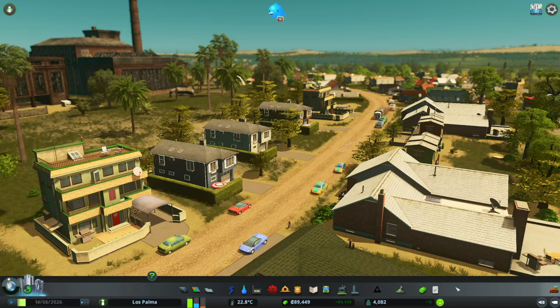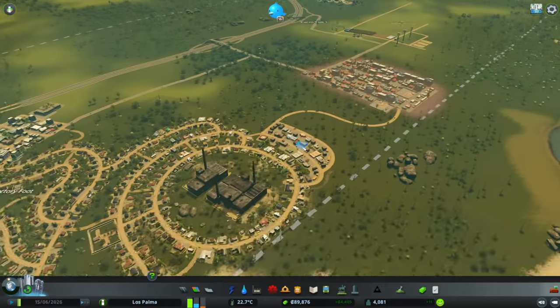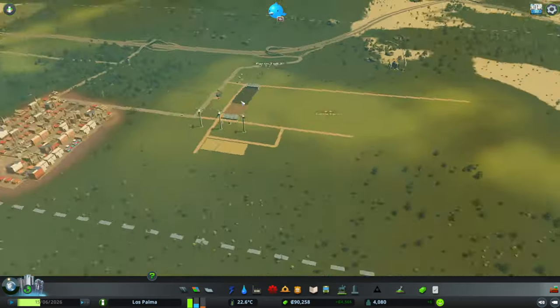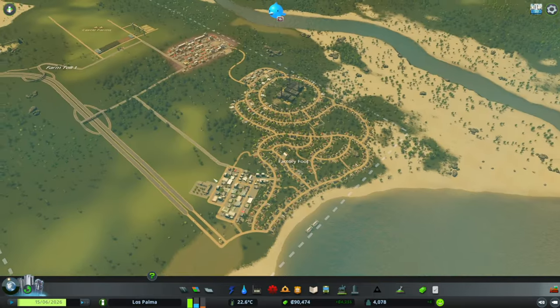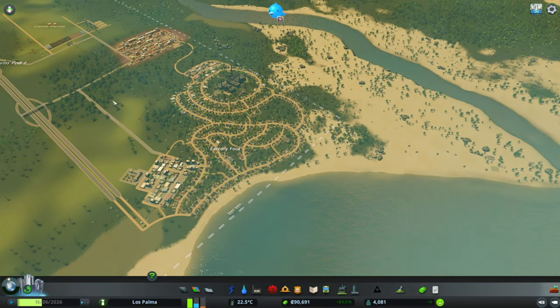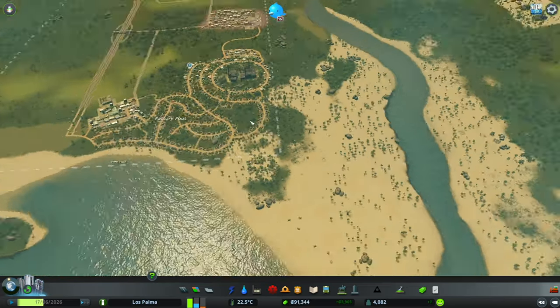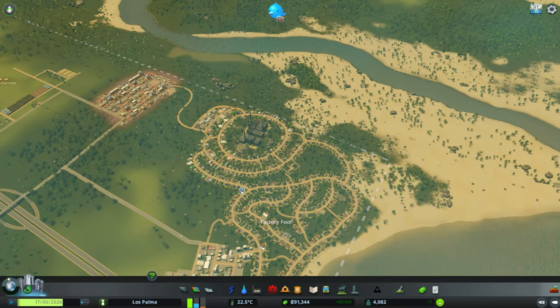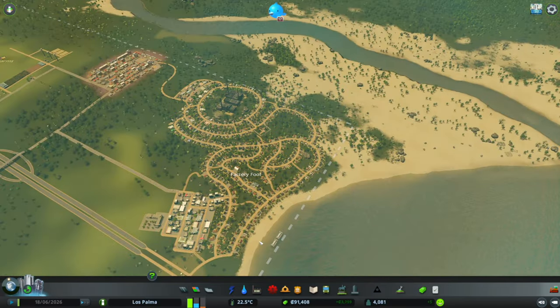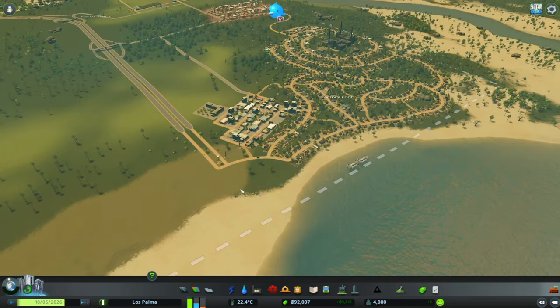Hi guys, welcome back. I am Red Zed and today we're on episode three of our glorious little city in Cities Skylines. We have Factory Foot, we've got our industrial zone and we got Castle Farms up here as well. Today we're really going to focus on our residential demand, upgrading all the roads in this area and how we can improve traffic flow, as well as thinking about our road arrangement for later down the line. So without further ado, let's get upgrading our roads.